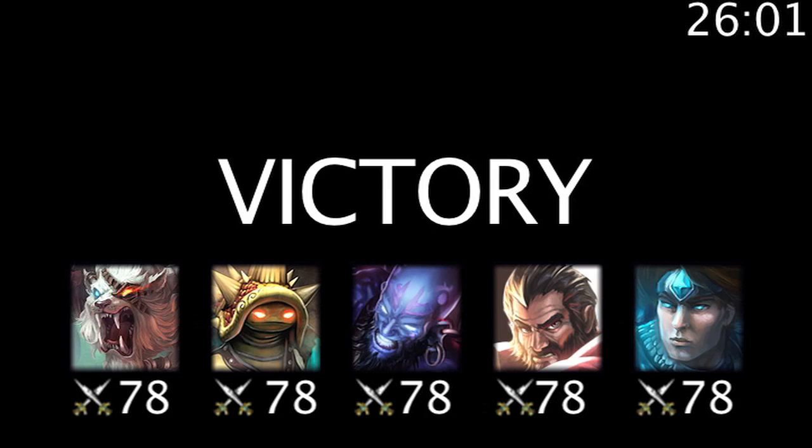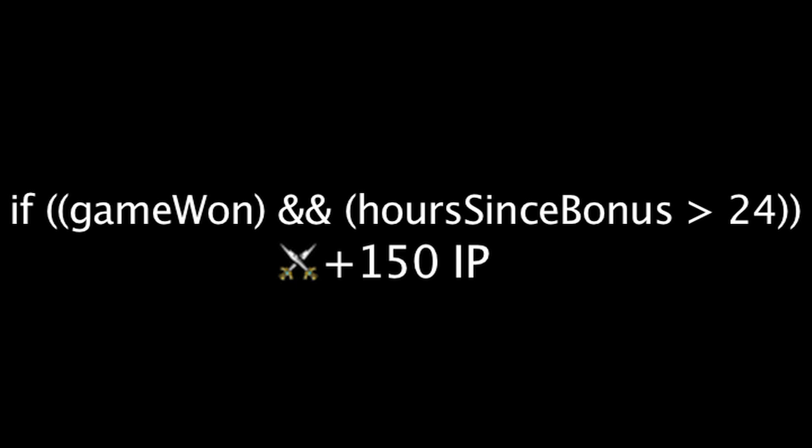Although this should only be done if victory is guaranteed and the next minute isn't very far away. One can also gain an additional 150 influence points if they win the game and have not received this bonus in the past 24 hours. This is referred to as the first win of the day.